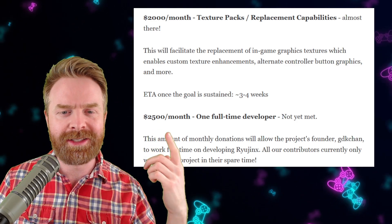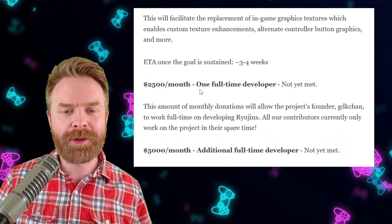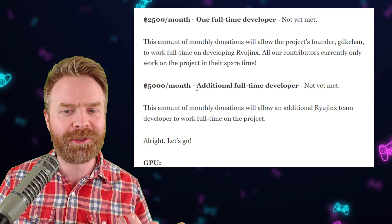Once they hit $2,000, they'll add texture packs and replacement capabilities. And at $2,500 a month, they'll add a full-time developer. At $5,000 a month, we get two full-time developers.